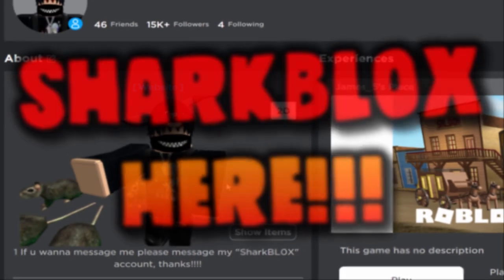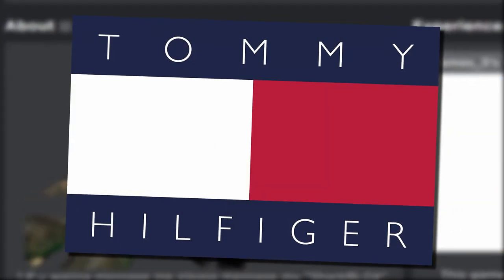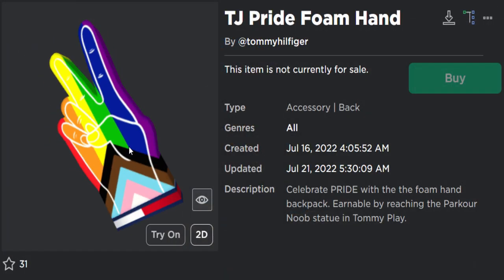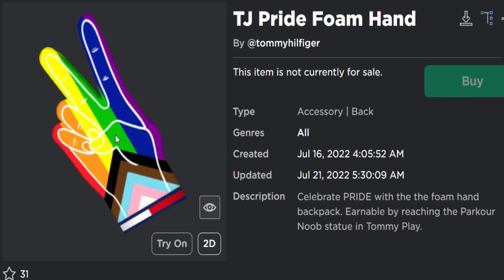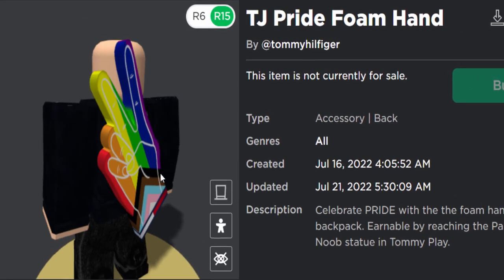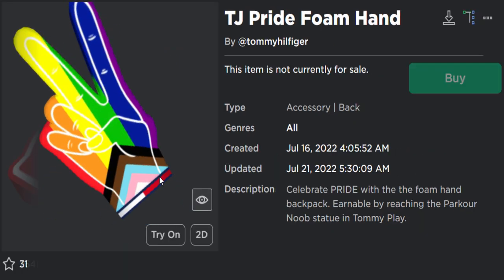Hey guys, Sharblox here with another event video. We are going to be getting a free prize accessory — the TJ Pride Foam Hand. It's a hand doing a peace sign with all the pride colors on it. It's actually a back accessory, kind of similar to the foam hands we've had before. I think the red one is still free on the avatar shop.